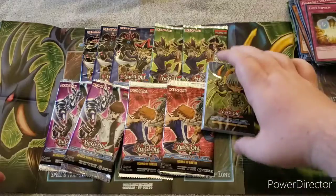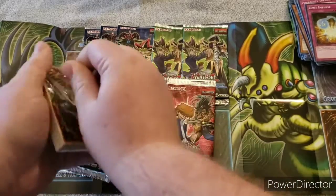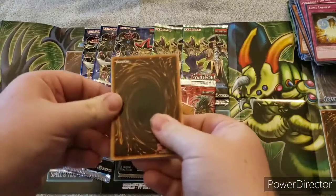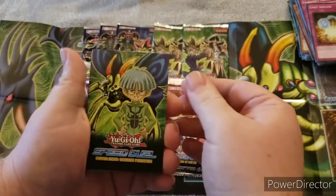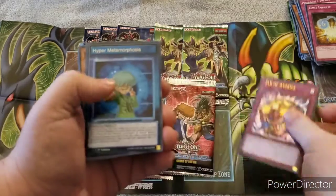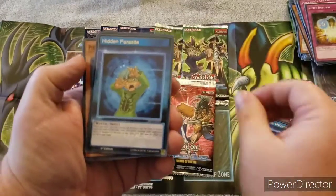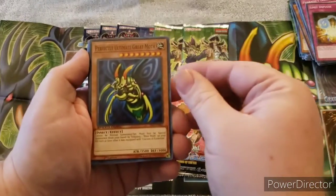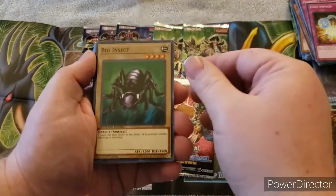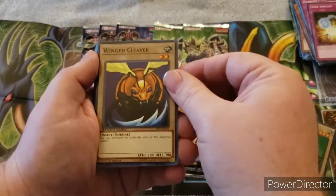So now let's get into the Weevil deck. I also changed the background by opening up the mat properly and putting it in the background - the mat is neat looking. Here's the Weevil deck: we have Jar of Avarice, Hyper Metamorphosis, Hidden Parasite, Perfectly Ultimate Great Moth, Petite Moth, Big Insect, Basic Insect, and Wing Cleaver.